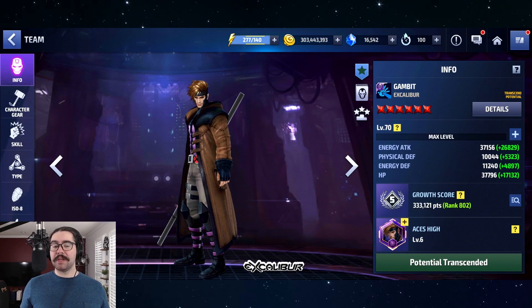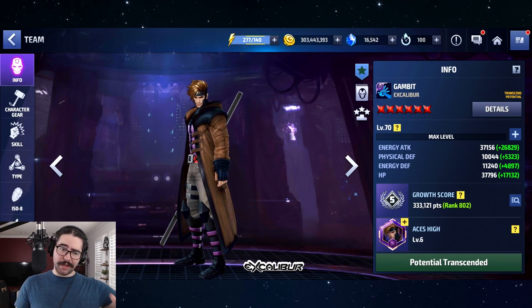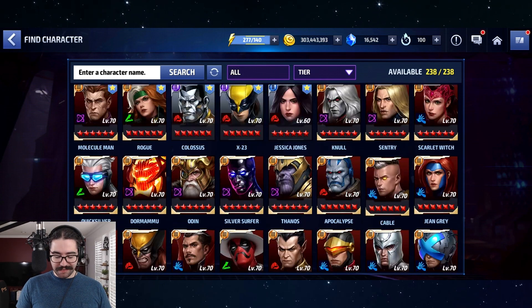Coming in at number 10, we have Gambit. He got a huge rework with his uniform — he has a heal now, he plays the same way but just better. He also has the ability to be transcended, so he can go way further. He's definitely now top 10, whereas before on my list he was like the 20th option for a Mega Tier 2. He's probably one of the characters that benefits the most from this video reestablishing his value.